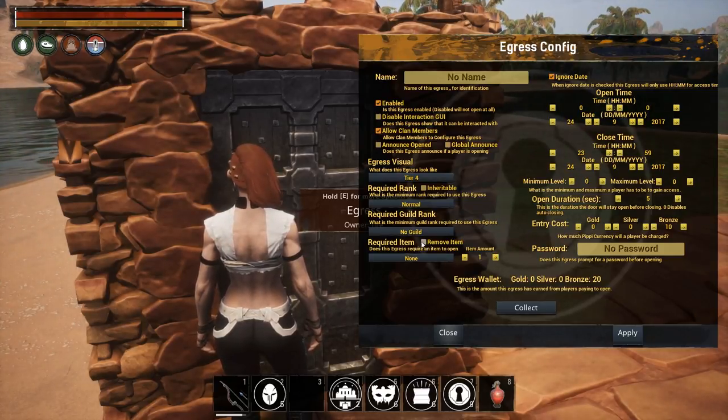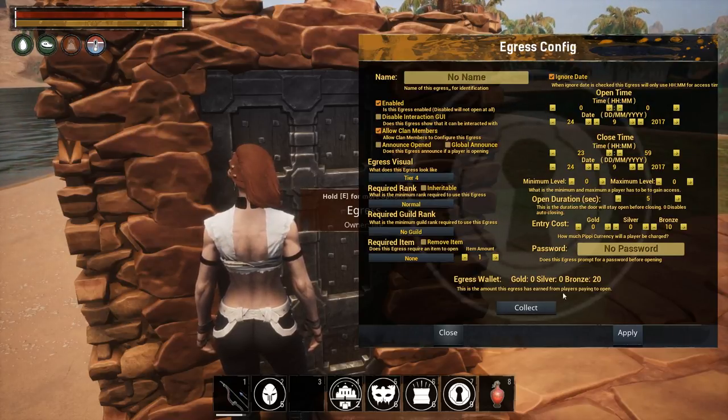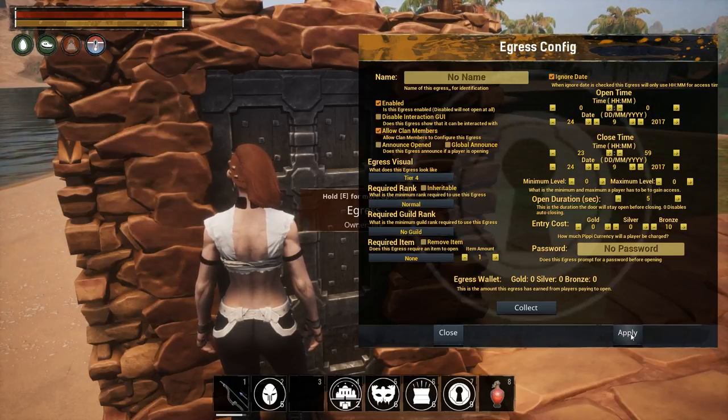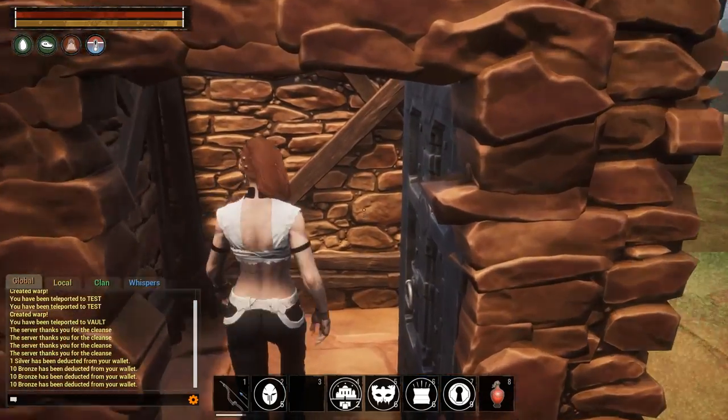You can leave the remove-item option unchecked so the player just needs the item in their inventory, or you can charge a currency fee and collect it later. You can see here it's already collected 20 bronze. I have it set to take 10 bronze every time you use it — so now if we open the door, you can see it deducted 10 bronze from my wallet.